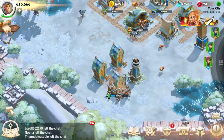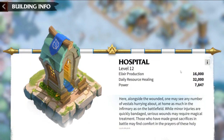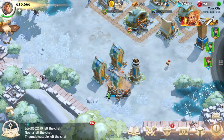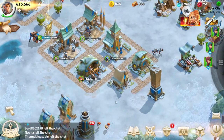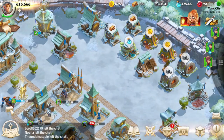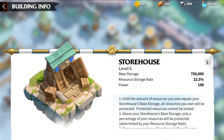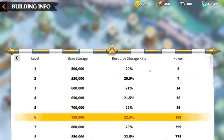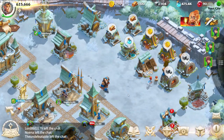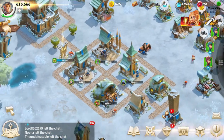Now let's shift to hospitals. Your hospitals dictate the amount of healing you can perform each day, whether through free healing or using resources — these structures are pivotal for managing casualties. Next up is the Storehouse, a key player in protecting your resources. Its level determines the amount of resources shielded during an enemy attack. However, the most critical strategy is keeping your city within your Alliance's territory, which prevents attacks and ensures you won't lose resources.